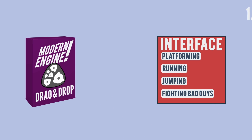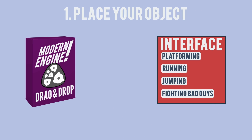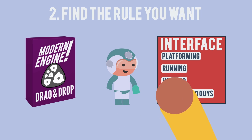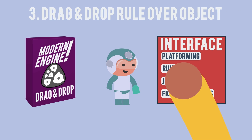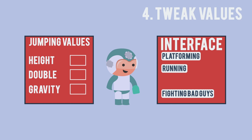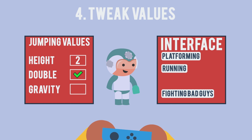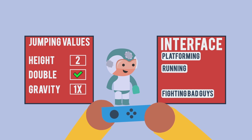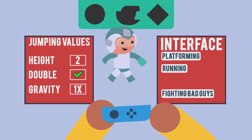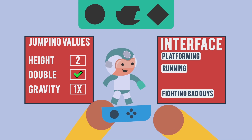It essentially works like this: 1. Take your object, say Super Teal Robot. 2. Find the rule you want, say jump. 3. Drag that rule from the rule box and drop it onto Super Teal Robot. 4. Tweak the values to your taste. And now you've given your character the ability to jump without having to write a line of code. And with that, here are three engines that we recommend for making games without coding.